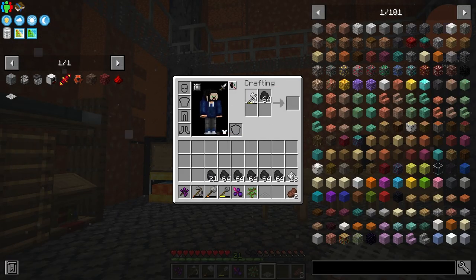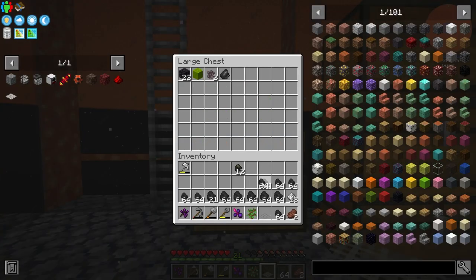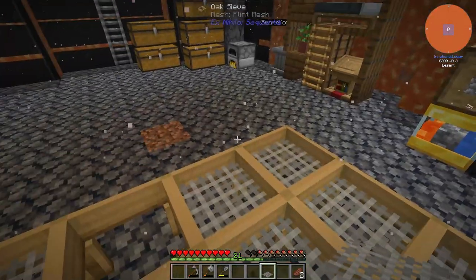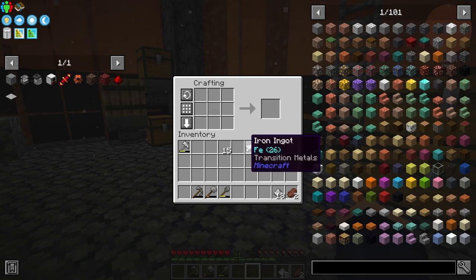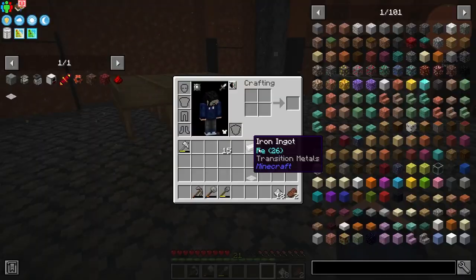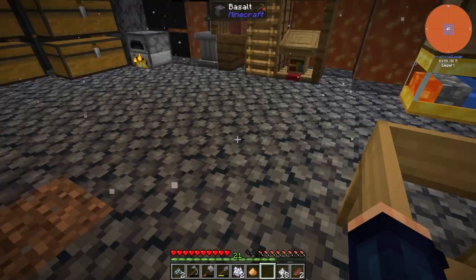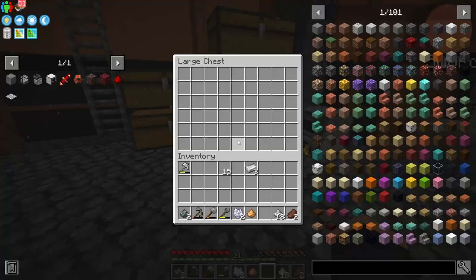I wonder if it doubles this? No it doesn't. A couple of pieces of iron will get us some iron meshes which we can then use to upgrade things. That's the iron mesh done and then it's onto the redstone, which is super easy - it's just some dust and an iron mesh. I thought this was going to be a lot easier. That's going to be a lot harder than I thought because I got zero redstone from all that dust.